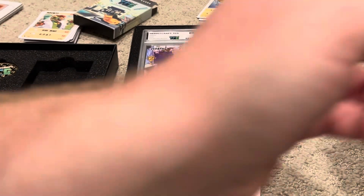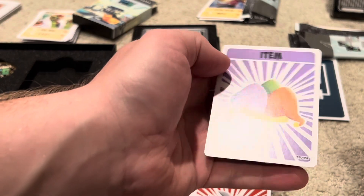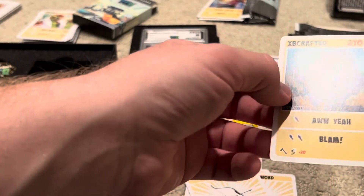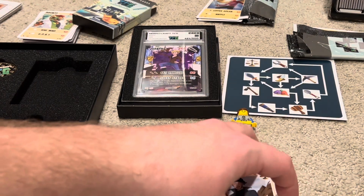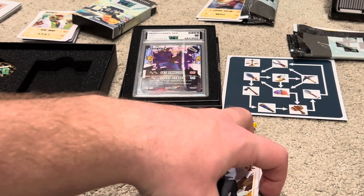Let's see — knockback, that's actually really good. Efficiency — ooh, that's some strats there. Jester hat. Sword. Bow. xB Crafted — I didn't have an xB Crafted, now I do. And a hypnoid. Well, darn — that's all I could say. I was hoping for a signed card, but it doesn't look like that's happening.